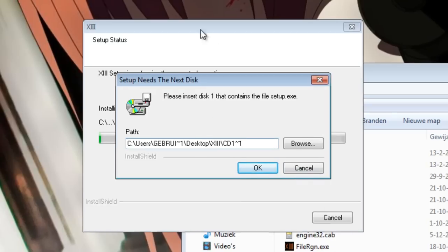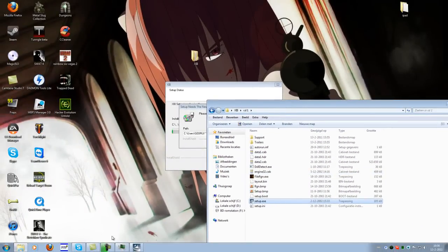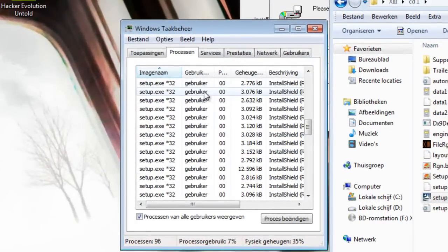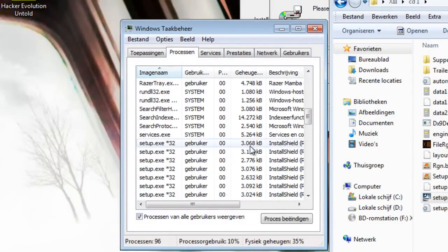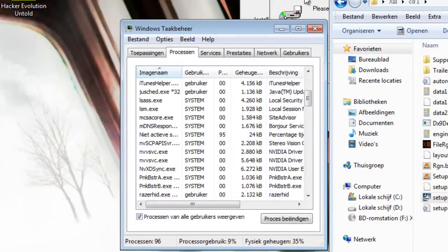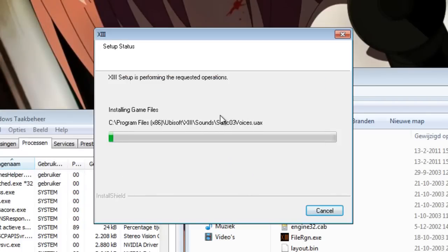If you get this message, just rename the Setup back to Setup.exe and press Enter. Now you can see — if you go to the Processes tab again — that when I renamed it back to Setup, the processes are still not respawning. So if you've done that, just click OK and it continues.